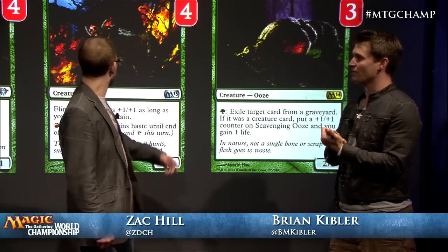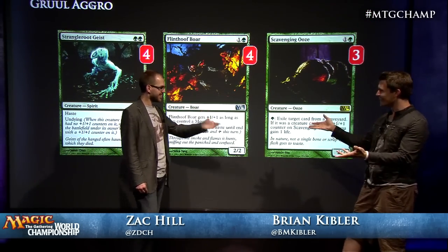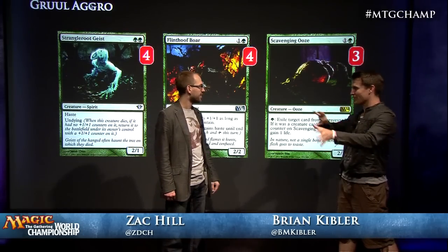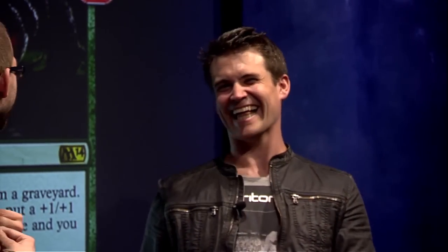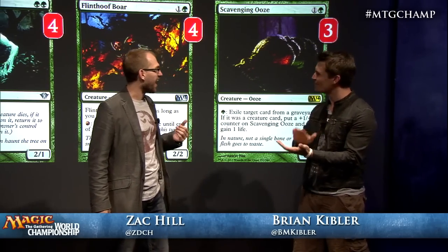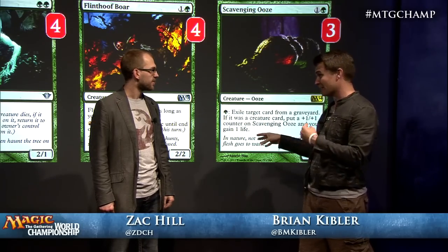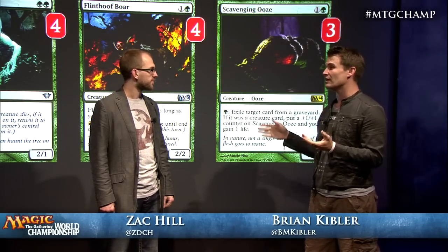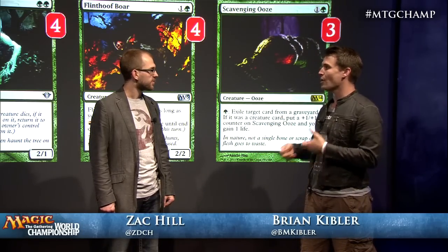And the Elves actually provide bodies for Hellrider triggers later in the game. You actually have a lot of uses out of those mana creatures, even though you don't really have much at the three slot in terms of actual creatures. For a while when I was building this deck, I had Wolfir Avengers. They were pretty solid, but just weren't aggressive enough. I wanted creatures that were putting much more pressure on my opponent immediately when they came down, and I ended up switching to Hellrider.